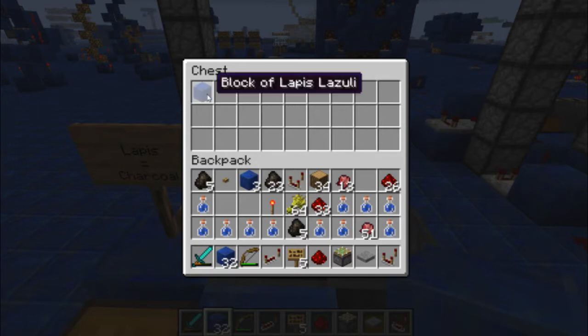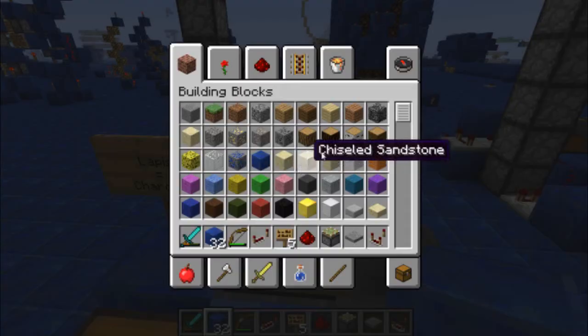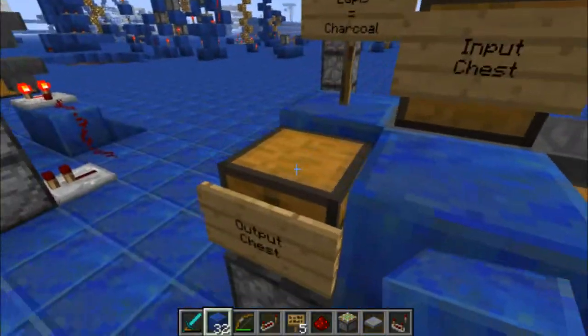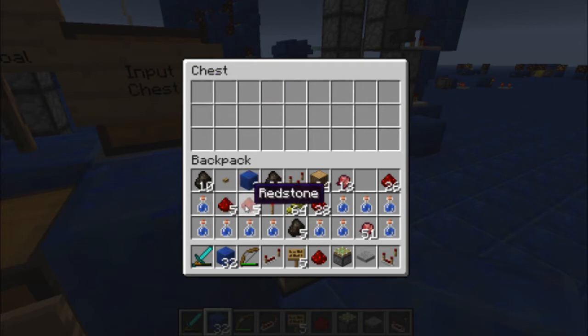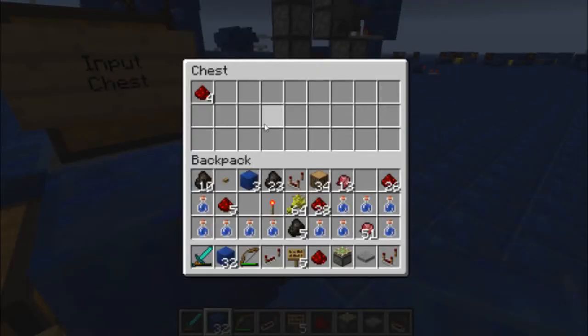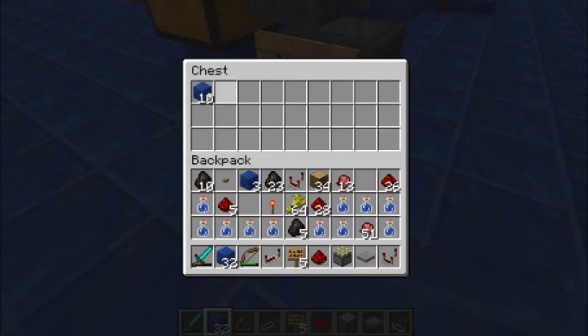If we put four or five lapis in, it drains out and we get five charcoal — very nice. The other mode is if we put in five roots, they drain out at the same rate but no charcoal comes out, so they just get filtered into the rejection chest. I already have five redstone here just to show you — it filters into this chest, and we can see the lapis gets filtered down here too.